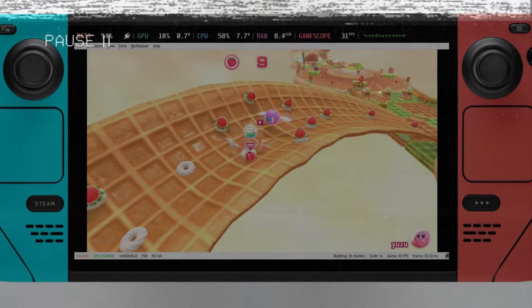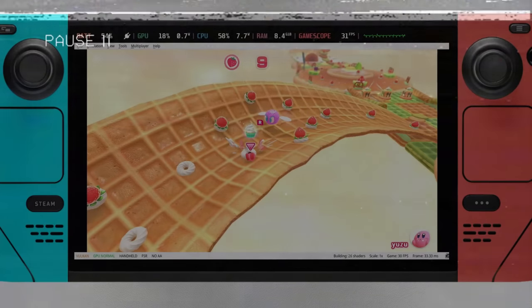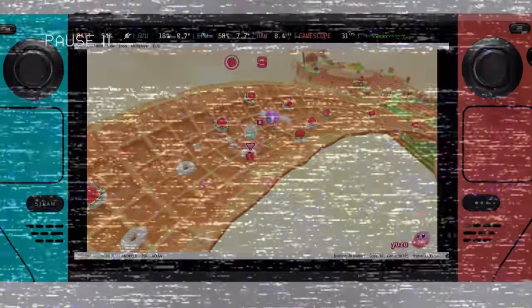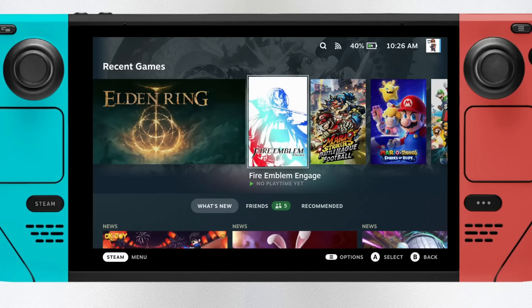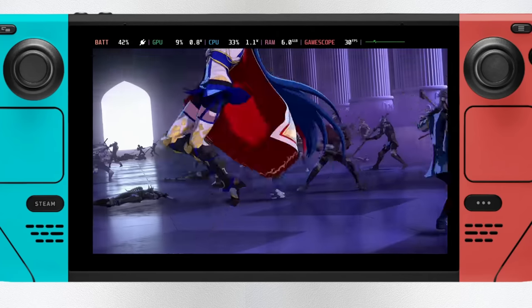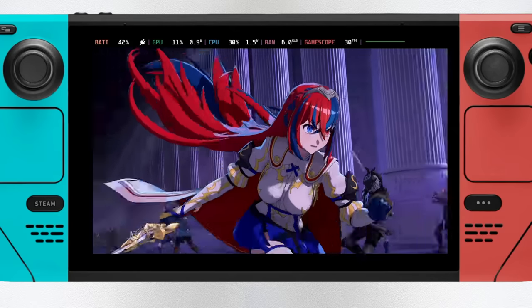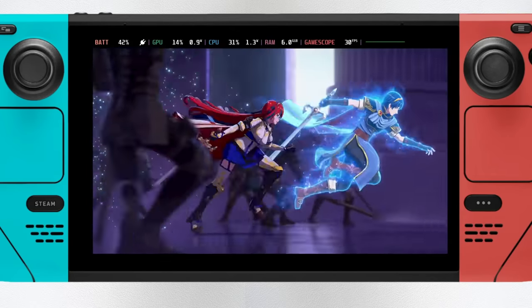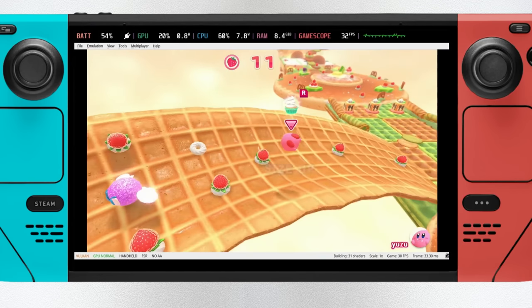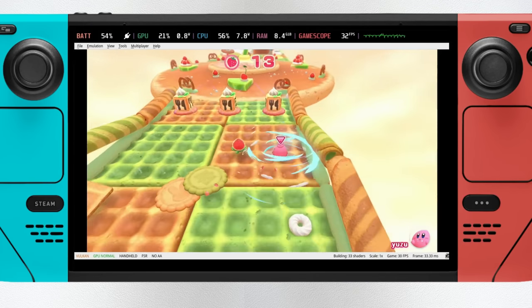First, let me set the stakes. I'm making a late edit to this video. The original idea was to emulate every Switch exclusive from 2022, but I am making one late addition. Fire Emblem Engage came out last week and I got it to run pretty well on the Steam Deck, but it took a little work, so I talk about that near the end of this video. By my count, there were 11 major Nintendo Switch exclusives released in 2022.